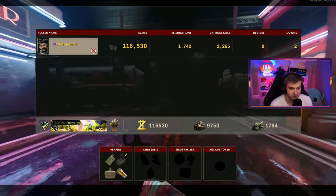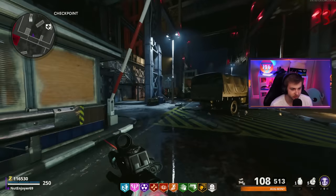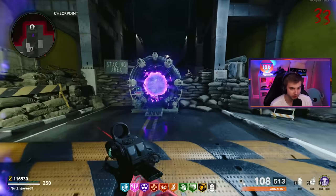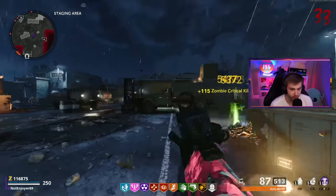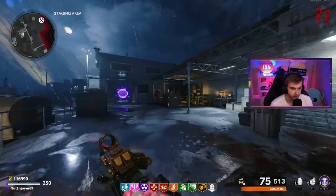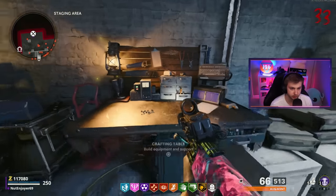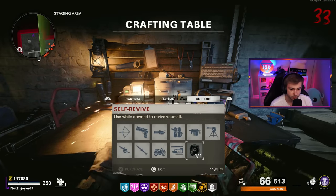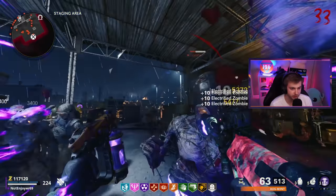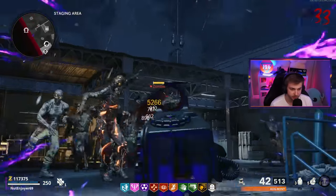I'm only like 200 crits away from getting this done and I don't want to completely restart the whole challenge because I will go down again if I don't buy all my perks back. I didn't get a chance to grab my self revive back - let's try to sneak it in. I'm going to throw a decoy, shoot the plague hound, buy that and buy my decoys back, pop my Tesla storm, and we survived. Sick.